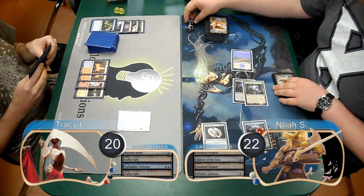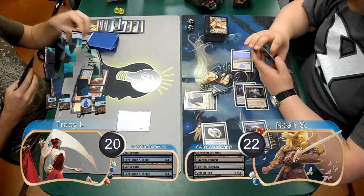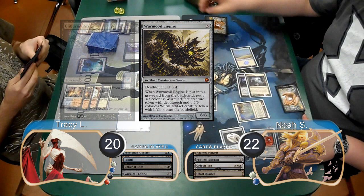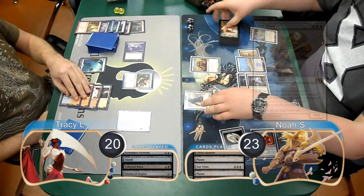Noah then went up to 22 to cast a Gideon Jura. In response, Tracy played another Forbidden Alchemy and discarded two Unburial Rites and a Slagstorm. Noah then forced attacks on his Gideon and passed the turn. Tracy laid down an Island and flashed back an Unburial Rites to return his Worm Coil Engine to play. Then Noah produced five mana, going to 23, and used his Ghost Quarter to sacrifice his Plains and search for another one so he could produce double white and cast a Sun Titan. He then took his Gideon to 10 loyalty, forcing attacks again.